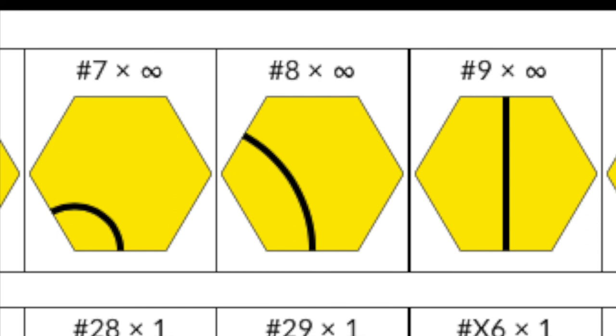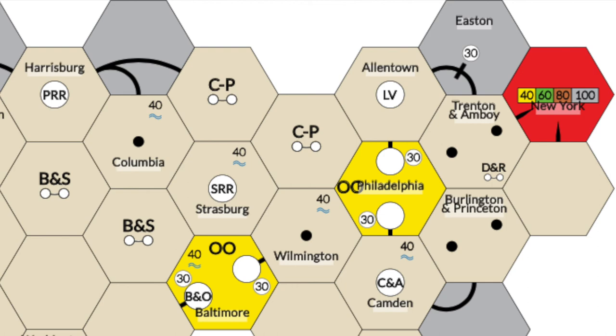There are seven tiles that can go over cities — they are all straight city tiles, number 57. Small towns are next; there are three of them: number 3, number 4, and number 58.